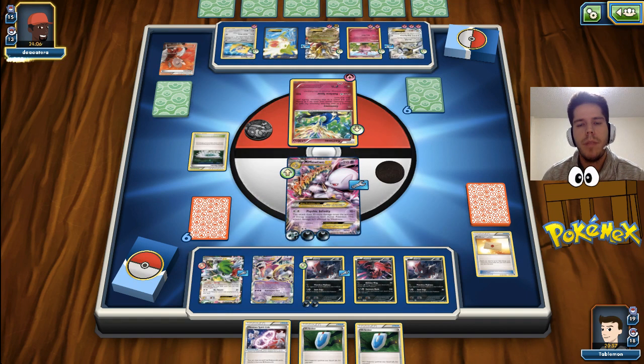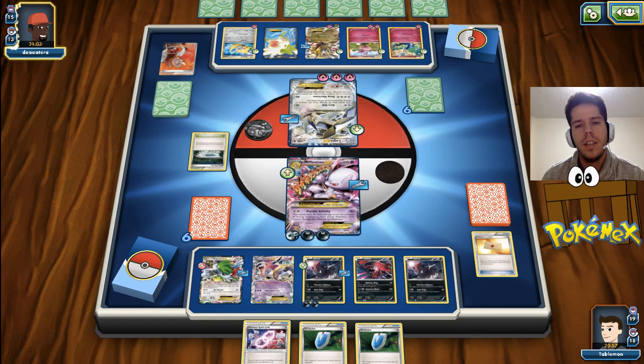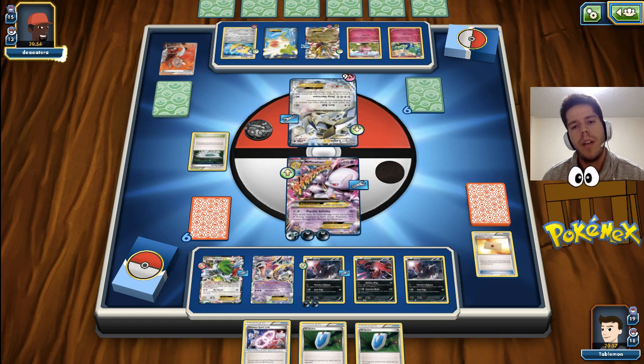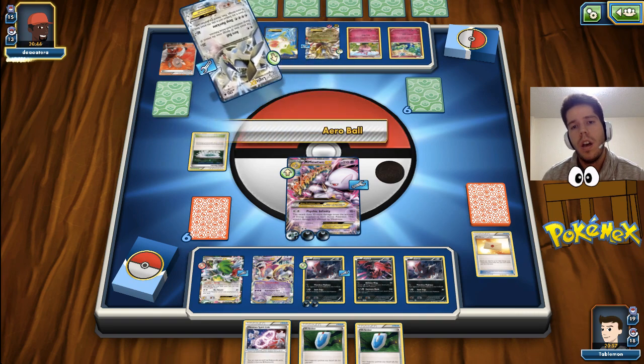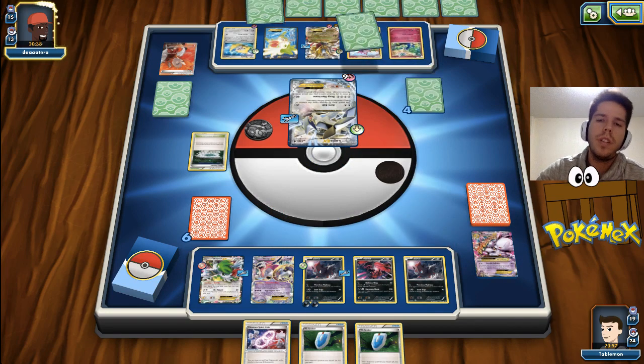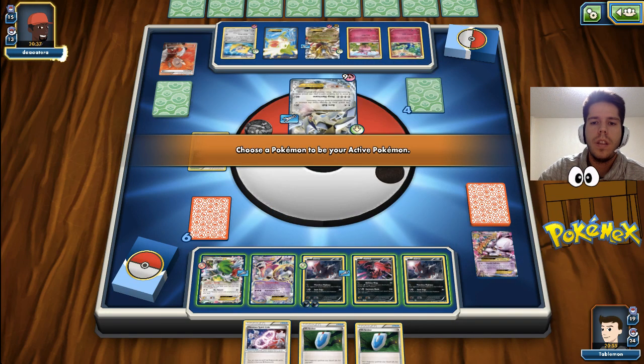He brings up my Mega Mewtwo. He's going to be able to get the KO. Since we aren't running Muscle Band, I will have no way to KO the Lugia. That's 200 damage. He misplayed - oh no, he had the Muscle Band. So that's pretty much game. That is pretty much game.